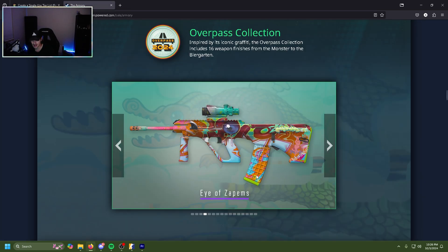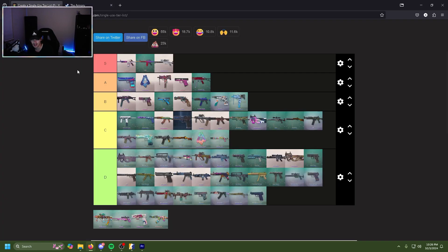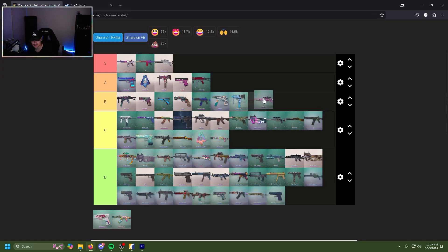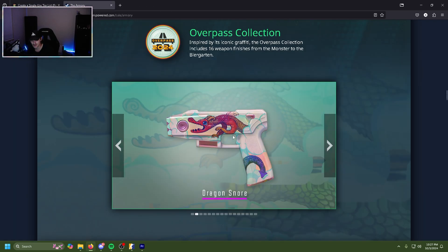The Monster Melt XM — bright, all of the overpass characters for the overpass collection. C tier. The Eye of Zappum AUG is okay, not anything great, very busy, just a lot going on. D tier. The Krakow OP is fun, it's bright, I like it — the characters, the robot, the heart, all of the pink. A tier.